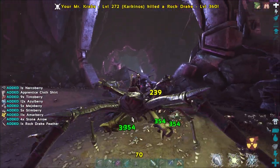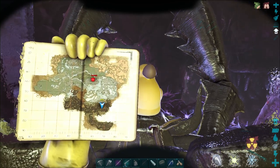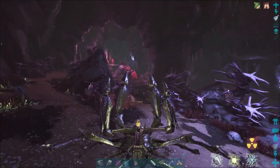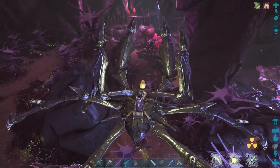The Carcanos is naturally resistant to the radiation in the red zone, meaning it's a suitable mount for the dangers you'll face there. I'll make a map guide on Aberration to explain why you need the red zone, but for now just know that the Carcanos will serve you well in the heart of the map.